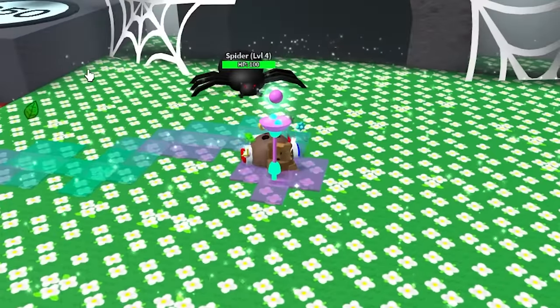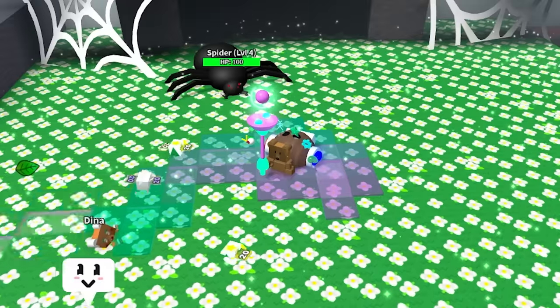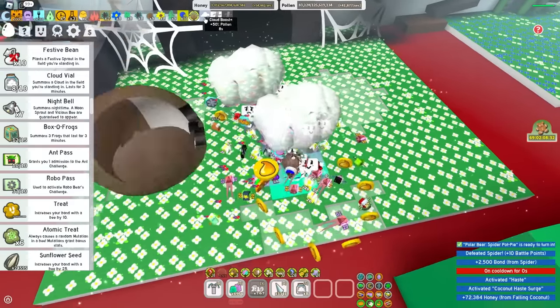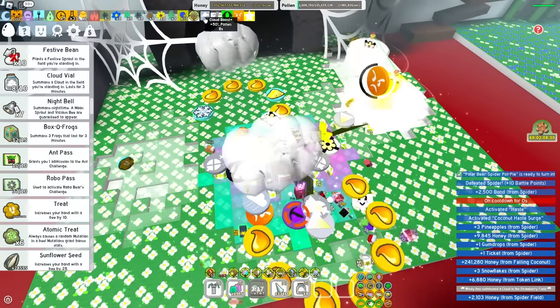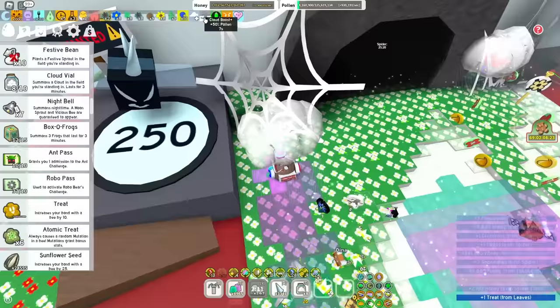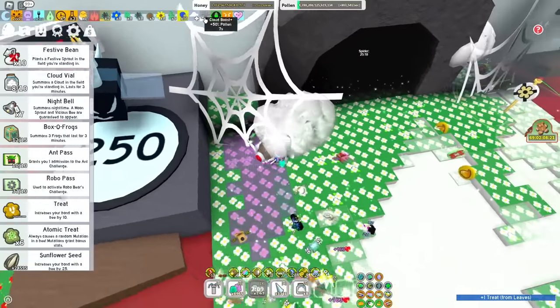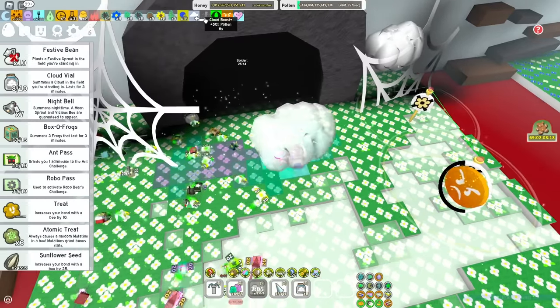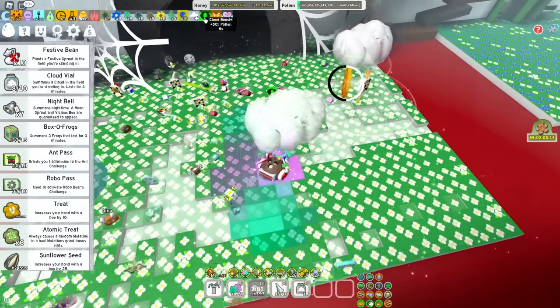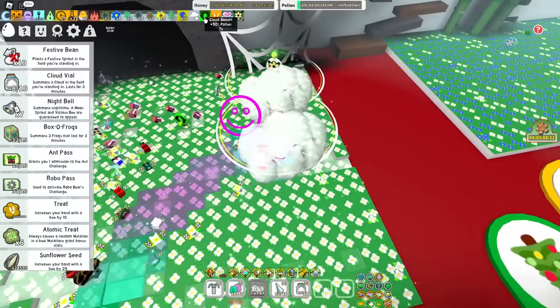A fat necessity that people often undermine is cloud vials. Cloud vials pop little clouds in your field that you walk under for a second to get a cloud boost, which gives you pollen — 50% pollen when you have cloud boost plus enabled. Regular cloud boost only gives you 25%, but that's still a lot. And that's base pollen, so it's multiplied by your marks, your bear morph, and all that.